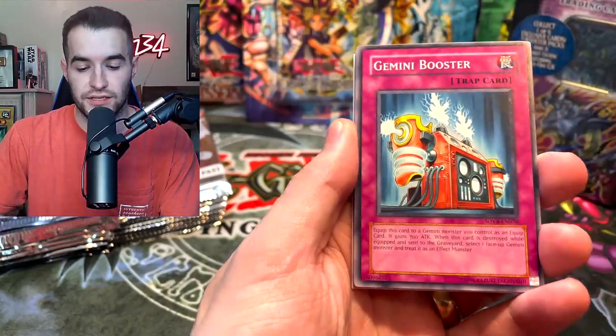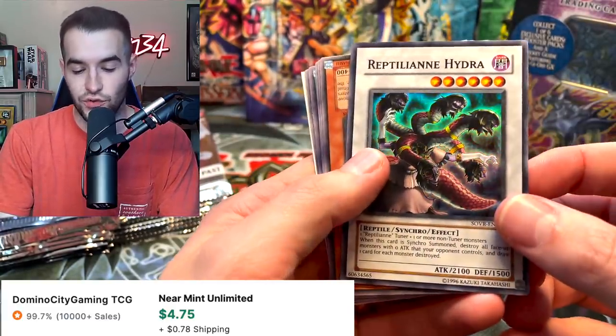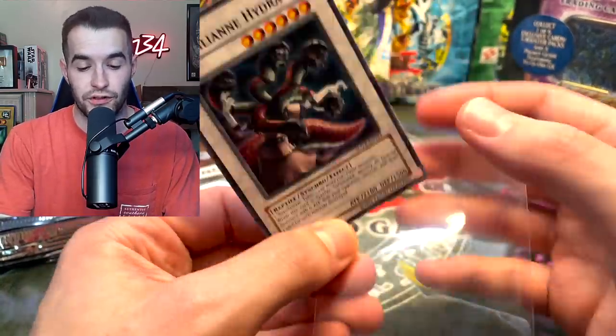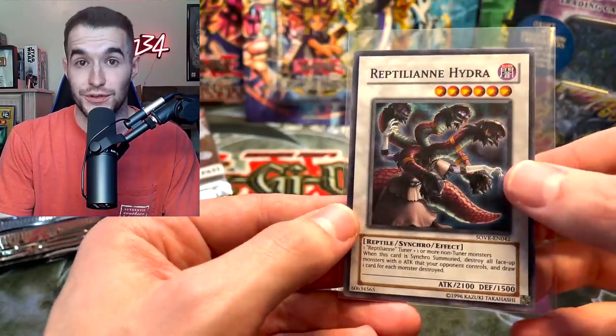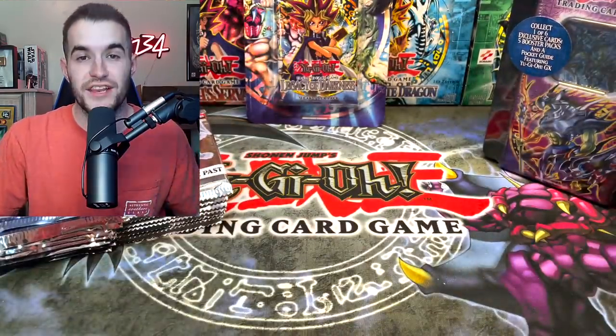We have a Synchro Barrier, Gemini Booster, Insect Neglect, and a Reptilian Hydra - this is actually a good one. I think it's like a $10 card, unless it's been reprinted recently, which I don't think it has. Very good start. Then we have a Dijin, the Presider of Rituals, and we got the white card at the end.